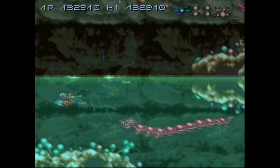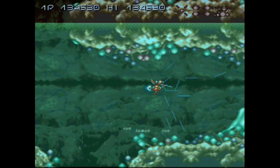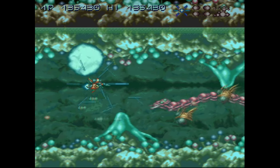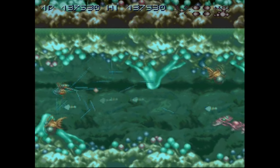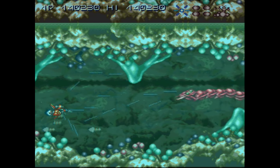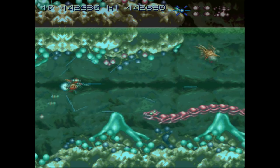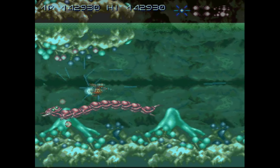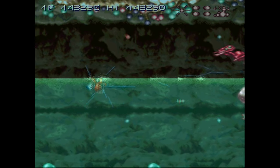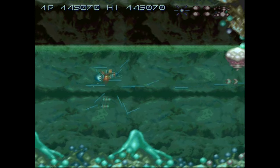Coming up here we're gonna split to above ground and underwater. I always prefer to take the underwater stage. Especially on easy — see those little mounds of goo there on the top and the bottom? Those will rise up and poke you and get in your way, a general pain in the ass on the harder difficulty levels. But here they just sit there, which makes it a little easier. Up top on the surface it's way harder. I just know this path is easier.